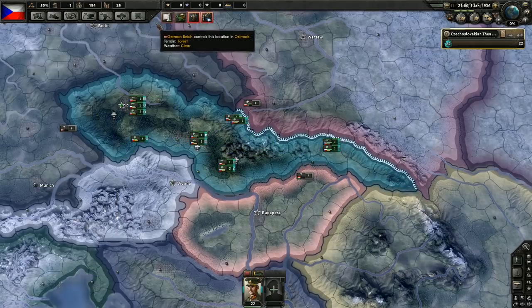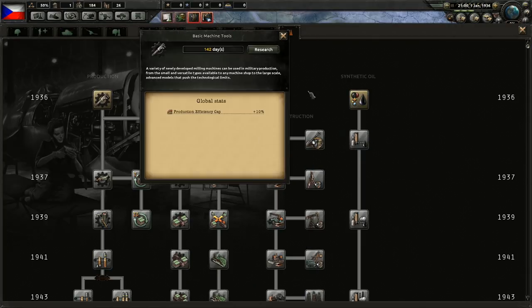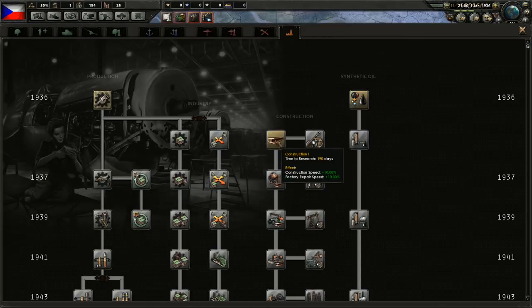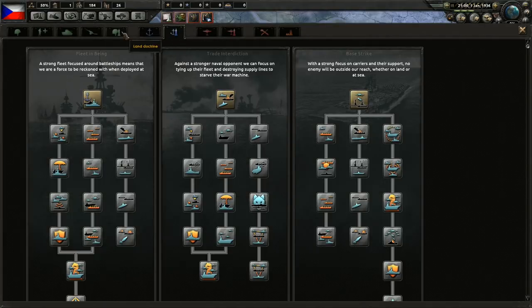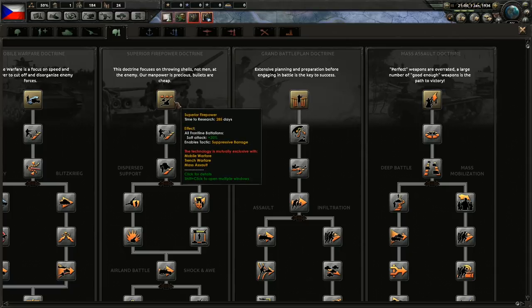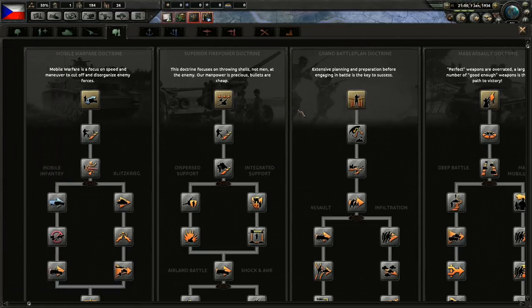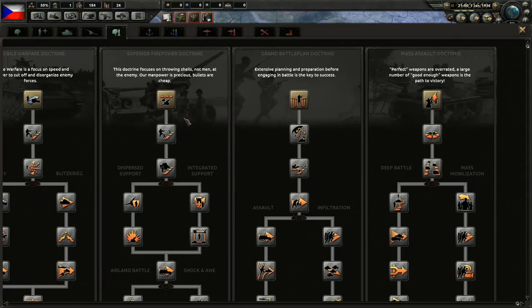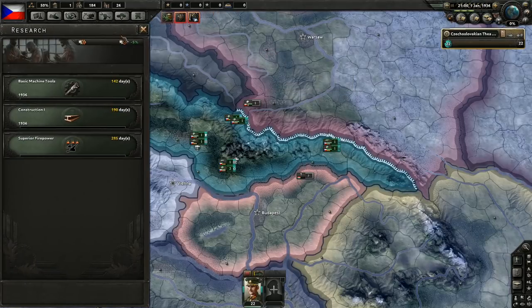We'll start exercising and we need to start some research — industrial techs, Construction 1. We'll also start some land doctrines, probably superior firepower. We could go for mass assault or grand battle plan, but I prefer superior firepower most of the time. So that's what we'll go for — superior firepower it is.